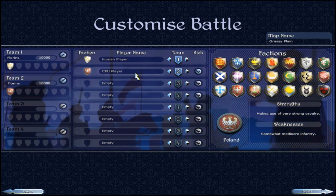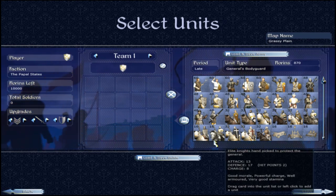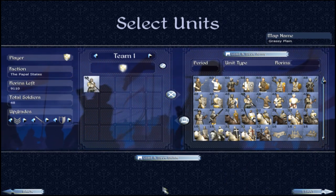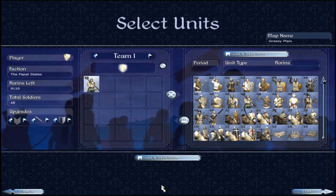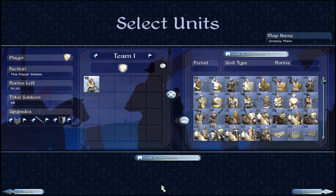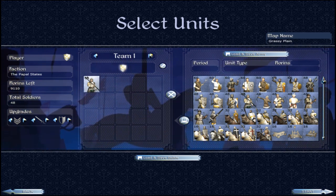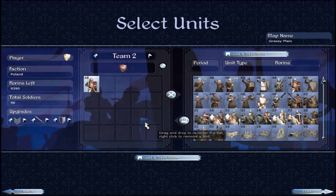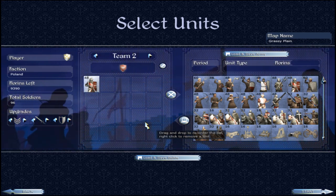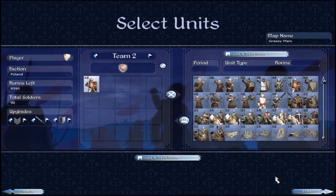I chose to go against Poland. We can go against anybody, but we've been doing a lot of going against France recently so I figured we'd switch it up. Like last video, I'm going to start by showing some misconceptions people have about how to use Halberds. We're going to get a Swiss Guard and go up against some dismounted Polish Knights — same stats as Chivalric Knights, exact same unit, just a different skin.